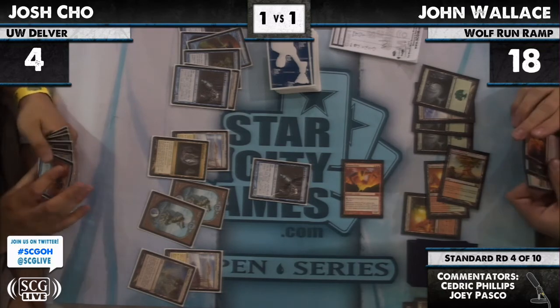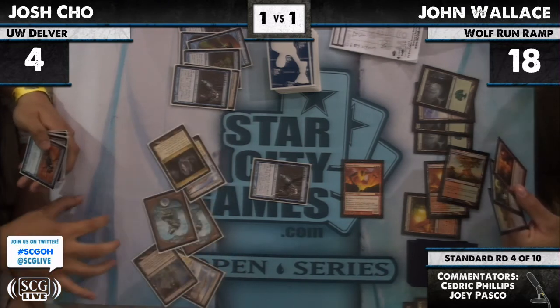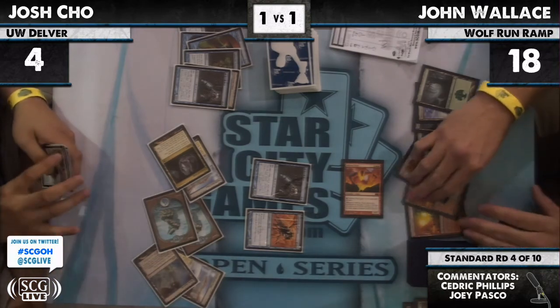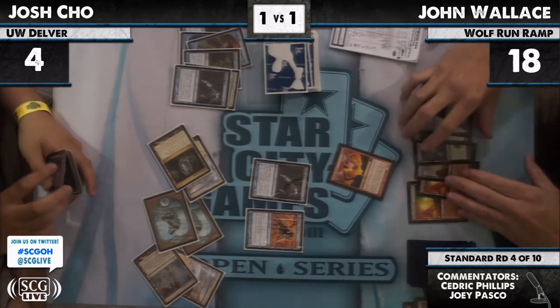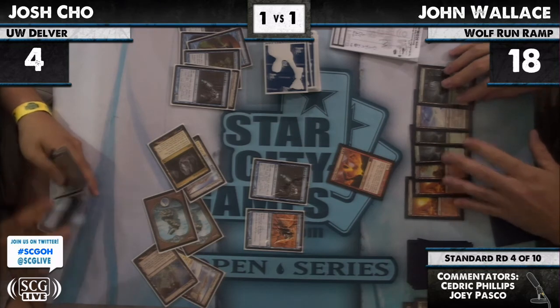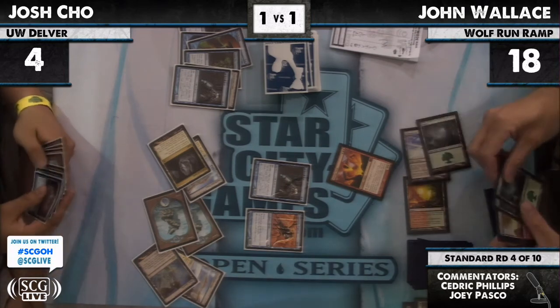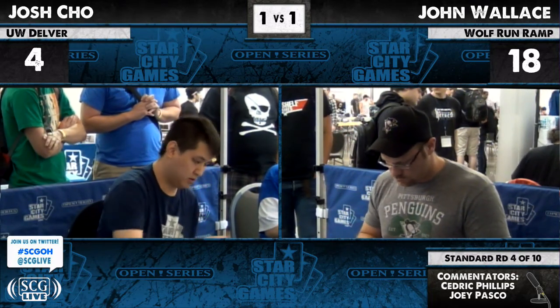Snapcaster just gets into play — that was what the thinking was about, maybe he was considering the chump block. Josh has one Image and is desperate to find another. Here comes Consecrated Sphinx. What was the logic of flashing in Snapcaster at end of turn for no value — is he really trying to go that aggressive? I would have thought better to flash it in and block — that saves eight damage, which is two-thirds of your life total. Bonfire's gonna finish this one off, and puts the damage upstairs as well. Bonfire and Inferno Titan — burning Josh Cho to a crisp in his first loss of the day. He is now 3-1.